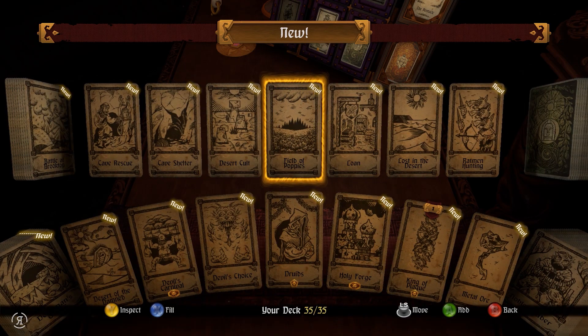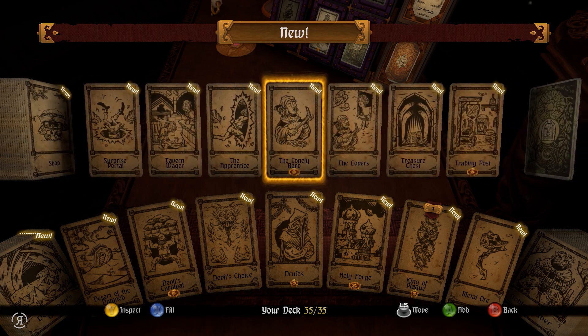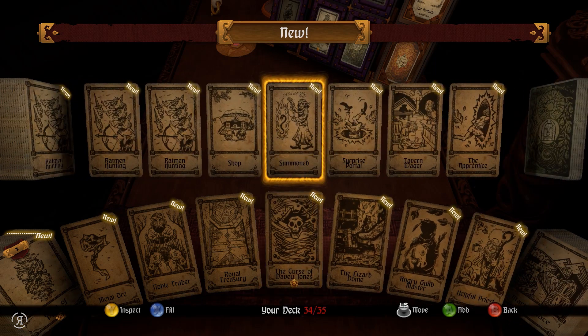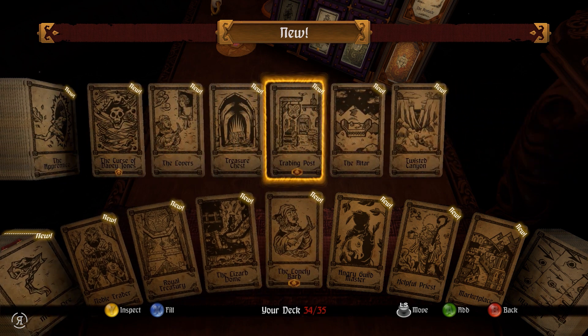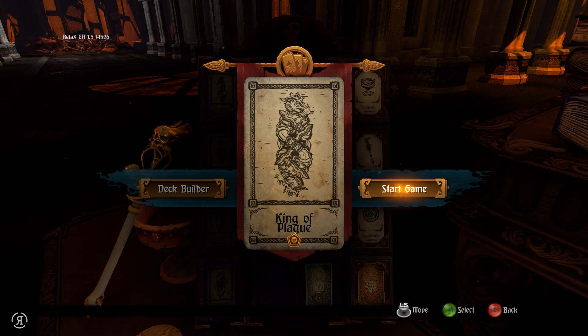I've got everything else perfectly fine here, I'm probably just going to add something that is pretty simple. What about the Druids? I don't believe we've done that before. The Lonely Bard - I think we probably want to do that as well. Devil's Choice - and we definitely want to move Summoned. We can actually move the Curse of Davy Jones out so it's no longer locked, which is very nice to see. It does give a very nice card as a reward though, so maybe it would be a good idea to keep it for an endless run.